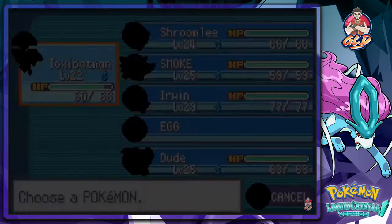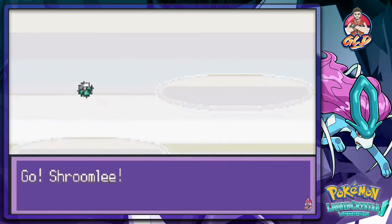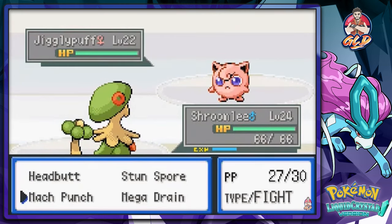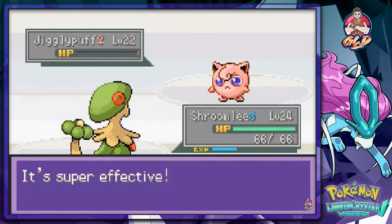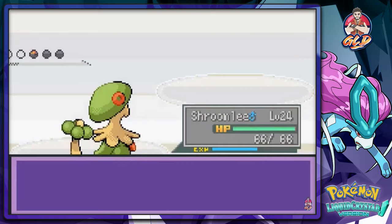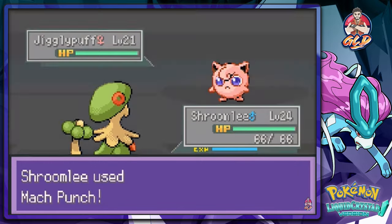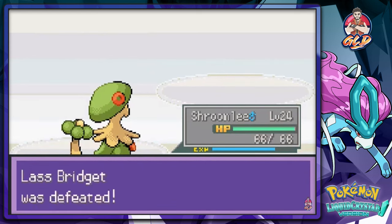Toxicroak kicked some butt. Let's go straight to Shroomish — the man, the myth, the legend who carried us through Pokemon Emerald and the last episode of Pokemon Platinum. Mock Punch! Shroomish is kicking butt and taking names. We've got another Jigglypuff — let's stay with Shroomish. Mock Punch for the win! Jigglypuff is getting its butt kicked.